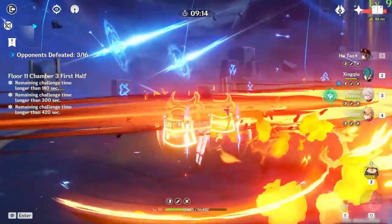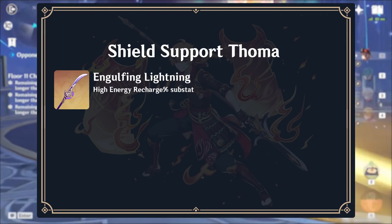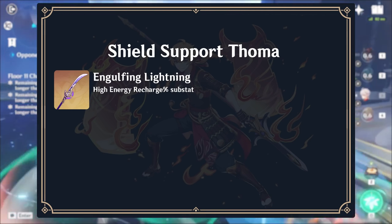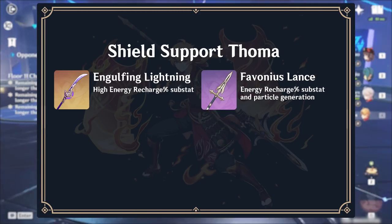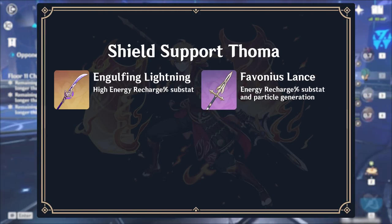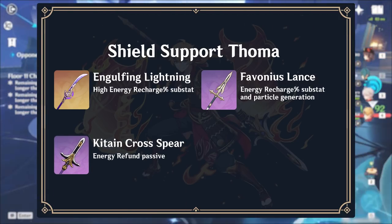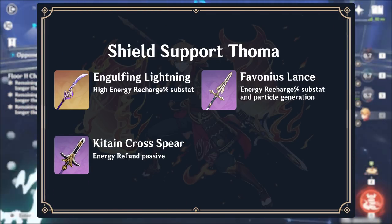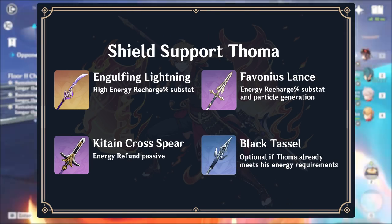Thoma's best weapon for this playstyle is Engulfing Lightning for its high Energy Recharge, which Thoma requires. His best 4-star option is Favonius Lance for its Energy Recharge stat and particle generation. His best free-to-play option is the Kitain Cross Spear for its energy refund. An option to consider if Thoma already meets his energy requirements is Black Tassel for its HP%.